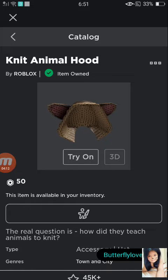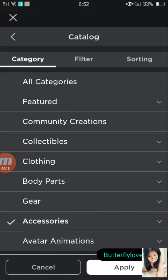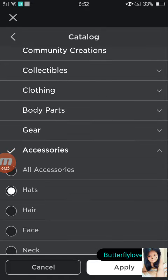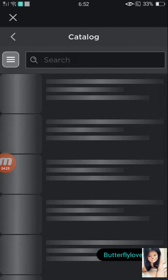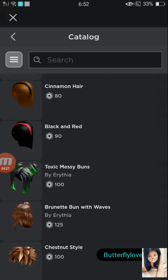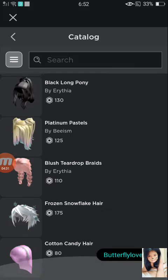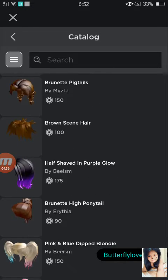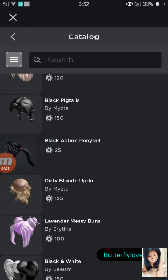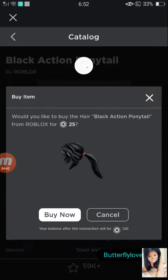I only added Action Ponytail because I have no clue what color Action Ponytail I'm going to buy. Let's go over to the hairs. I think I want to get the Black Action Ponytail. Let's go to the Black Action Ponytail - if I can find it. There it is! Black Action Ponytail.